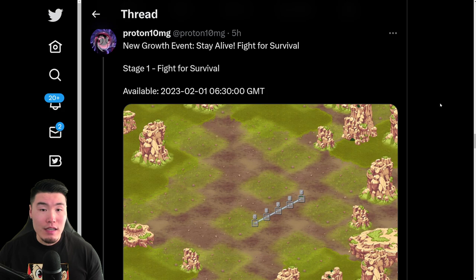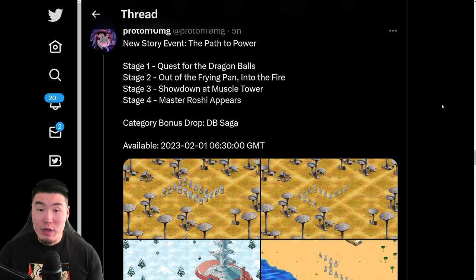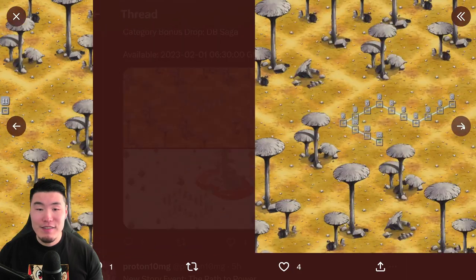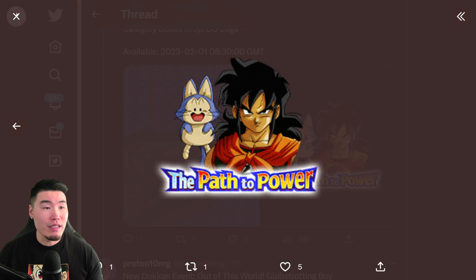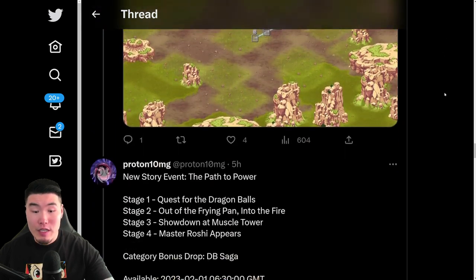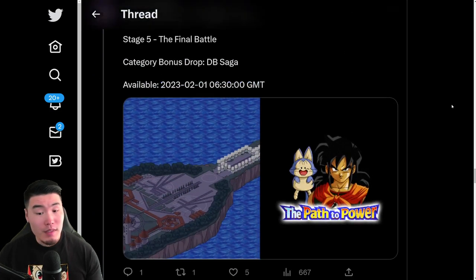We have a new growth event, Stay Alive, Fight for Survival — that's the stage right there. We also have a new story event, The Path to Power, which obviously is where the Kid Goku and the Ader are from — the movie, that is. We got some new stages for that story event, and also a final stage. And there is the Awakening Medal for the Yamcha and Pu'ar, so this is the event where we get the free-to-play Yamcha. The bonus category drop is the EB Saga, as you would expect.